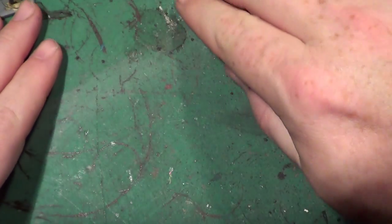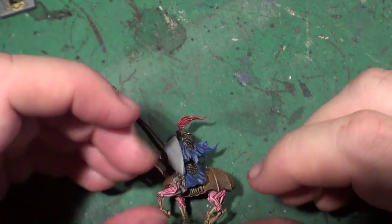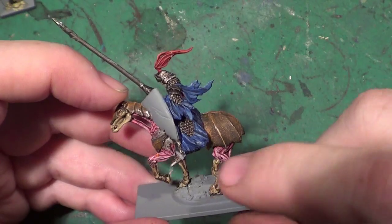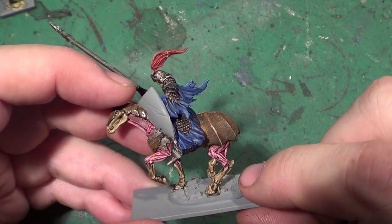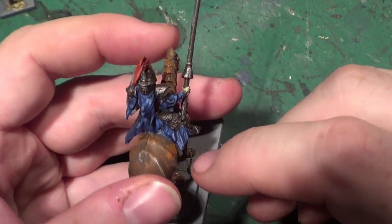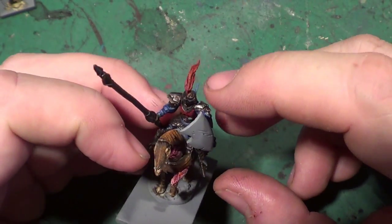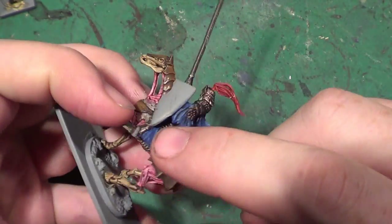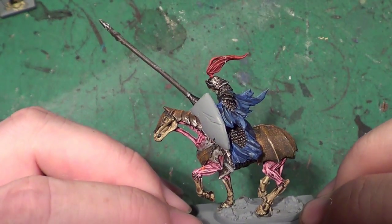That's what I've been working on off camera. What I'm working on on camera is this fella. We've done the pink on the muscle areas, screaming skull on the bone areas, and the metal rusted. All we need now is to rust up the armour, highlight the lance, and paint the shield — so it's not going to take too long.